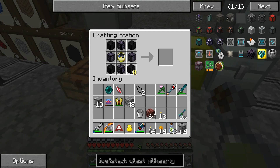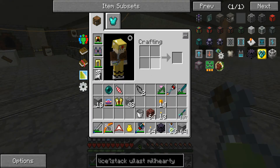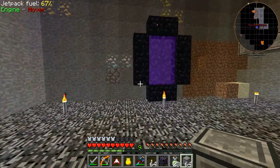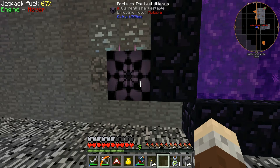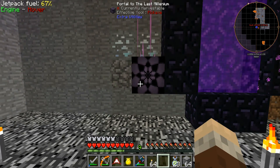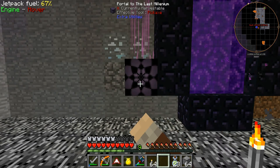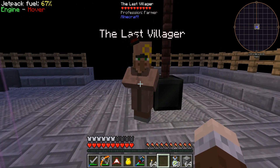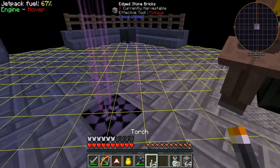We've got our burnt quartz - let's get our portal to the Last Millennium and let's go. We'll pop down there and place it here - I guess there's as good a place as any. I'll lose all my stuff if this goes horribly wrong. Hello last villager - you have no trades. Let's light this place up.